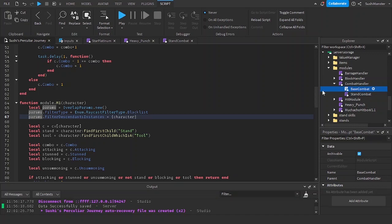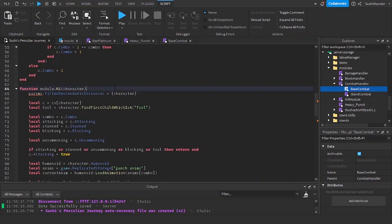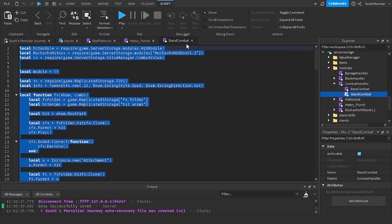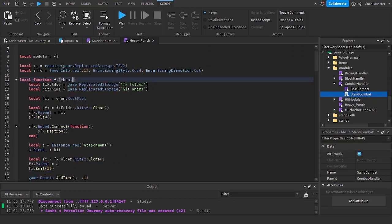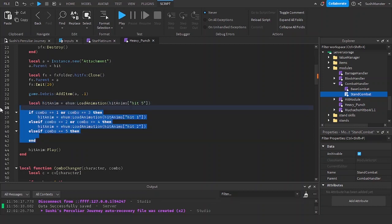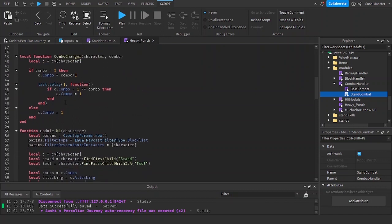If I paste it into the function then there will be copies of this variable for different players. I'll go to the stand combat, copy it, and paste it inside of the heavy punch because there's some stuff I can reuse. I'm going to be removing the combo parameter, and instead of the effects function I'll cut the hit_nm variable and paste it there, because I'm going to be using one hit_nm.